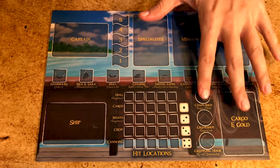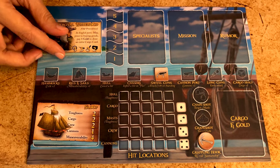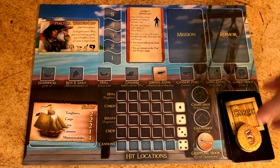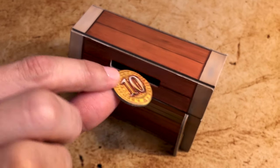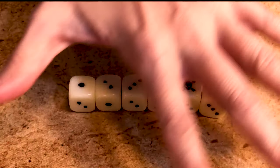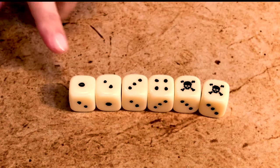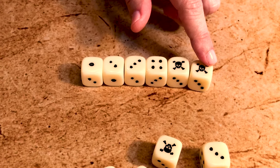Each player also has a player board to keep track of their ship, its upgrades and special weapons, the captain, the crew, the gold, and cargo, as well as ongoing rumours and missions. Each player also receives a treasure chest to safely stash gold. There are also 10 custom dice, which have a skull icon instead of the five and the six. These are used for all rolls during the game. Rolls are successful if you have at least one skull.